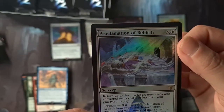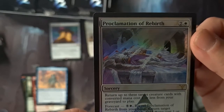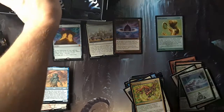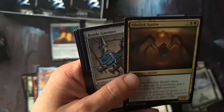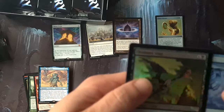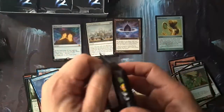Proclamation of Rebirth — return up to three target creature cards with converted mana cost one or less from the graveyard. These are some really good cards that I've probably never heard of, and people are probably screaming at me saying that's the best card ever. But I don't play competitive, mate — fun magic is what I play. Gina Wishes, that's pretty naff. Chimney Imp — put into graveyard from play, target opponent puts a card on top of their library. Teferi's Protection — don't damage that!